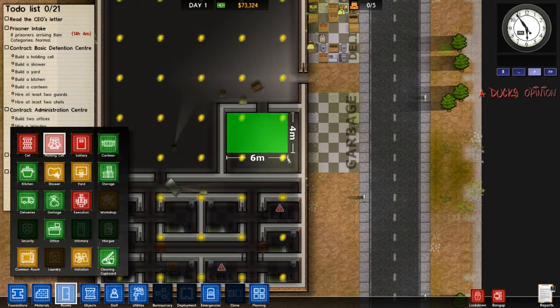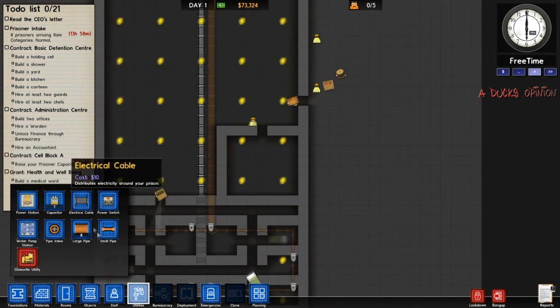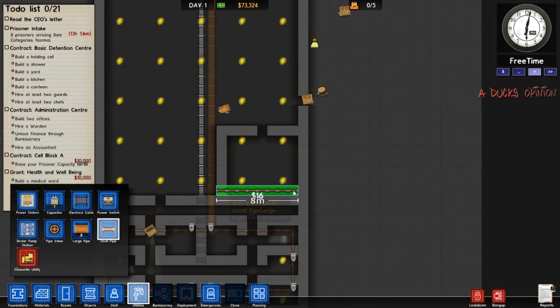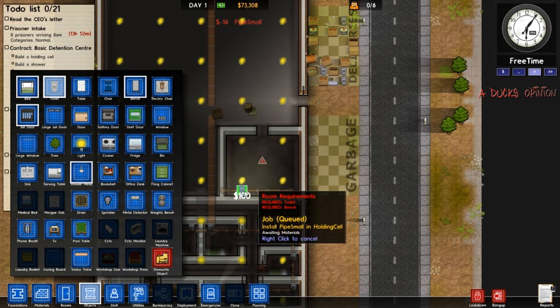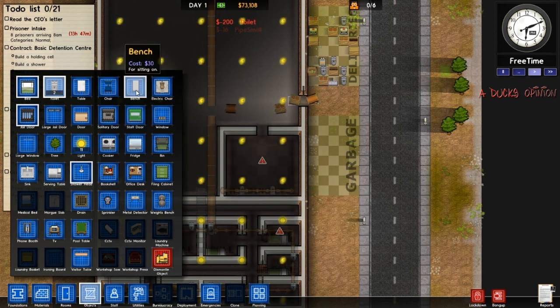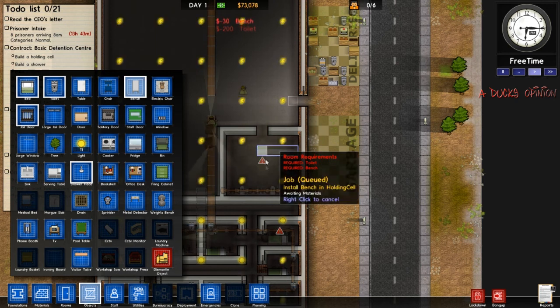We're going to make this the holding cell for when they arrive so we have somewhere to put them. We need a toilet and bench. So we're going to go to utilities and we're going to do a small pipe just at the very bottom so we can add some toilets. I'm just trying to have fun and play this game and kind of show it off. But there's just so much to have to do — I can't really sit back and talk too much. I kind of got to play it. There's so much to do in this game.